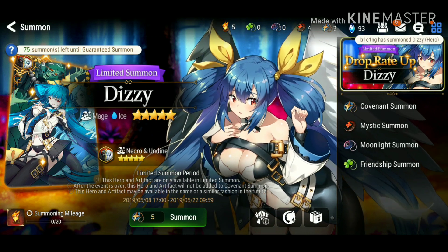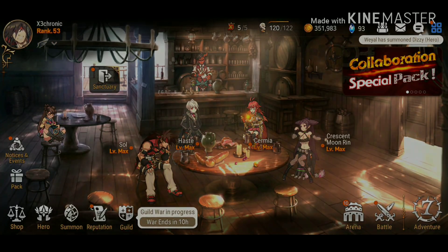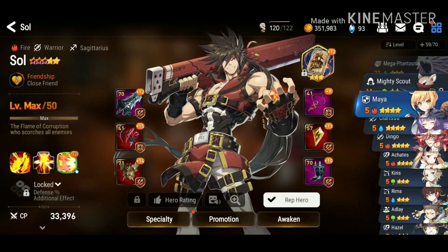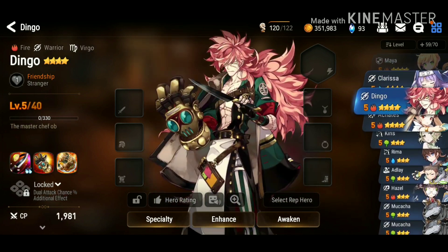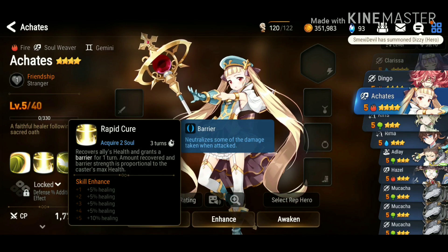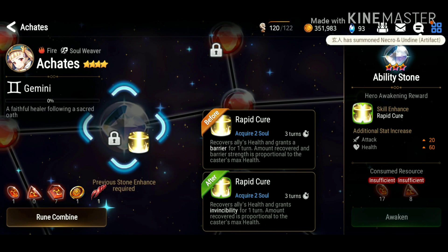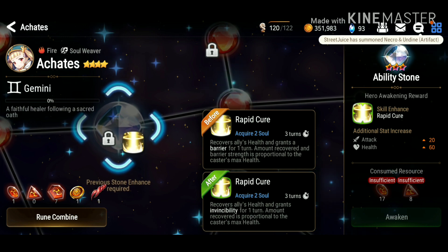Let's go ahead and check out the characters we did pull. We pulled a Katies, Dingo, Clarissa, and Maya. Maya and Clarissa you guys should already know. We did get Katies and Dingo, so I'm really happy about Katies. I think she has immunity or something when you upgrade her. Let's check the Awaken - yeah, she gives invincibility for one turn. That's going to be really good for Abyss, maybe even Arena.